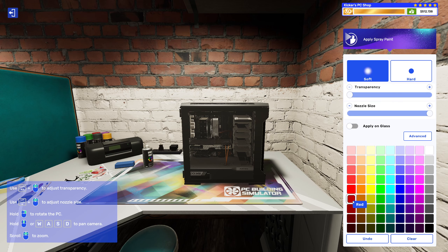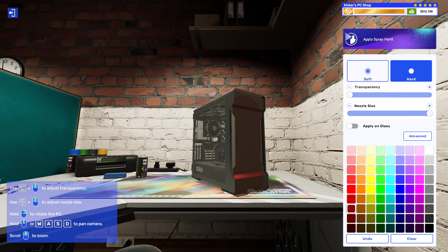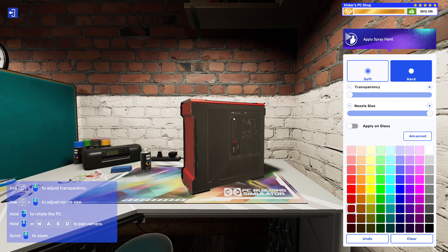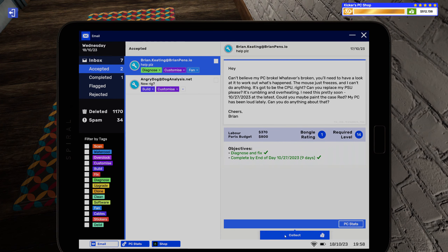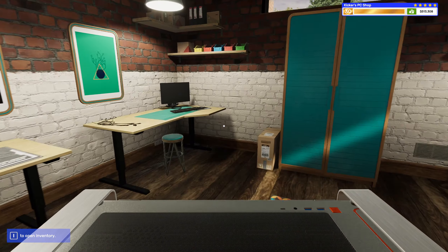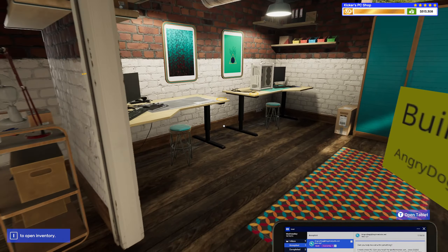Let's give it a really dark red — go with something like a dark red. It does look bright on the top though. All right, here we go. My PC died for no reason but they fixed it and even decked it out with a custom red paint job. All right, I feel like we're doing pretty good here, let's go get the next job.